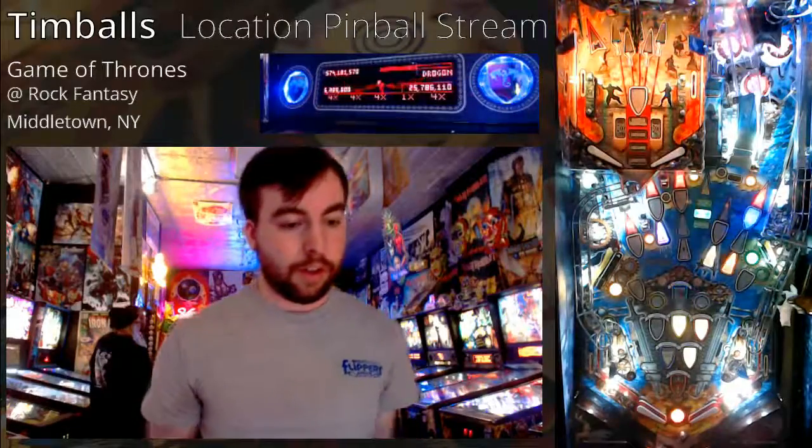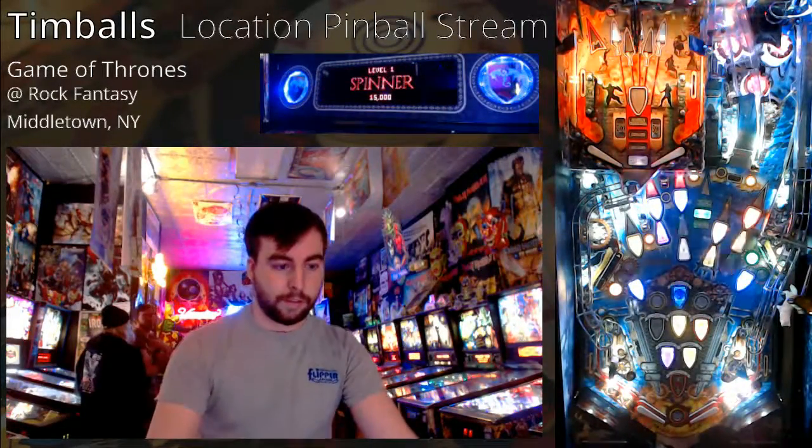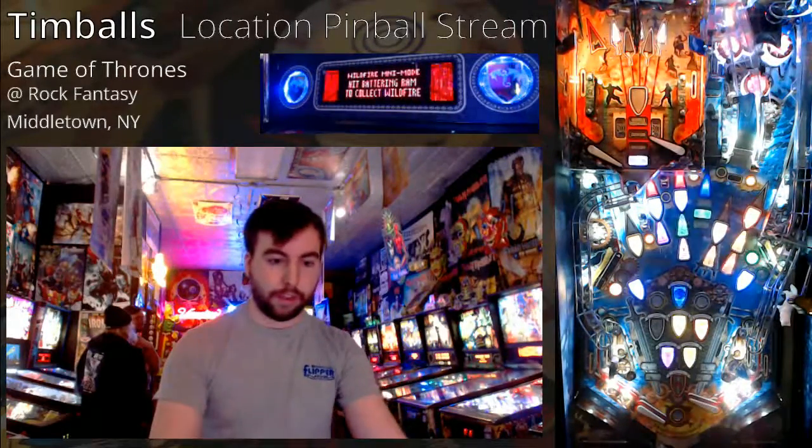All the stuff happening on the display I'm not really looking at — really all the action is just what colors are flashing, what colors are lit, and if I'm in a mode or lighting a mode. Because I'm draining, I now have the ability to light modes again. Since right now I only have Targaryen — the blue one — lit, I decide to light the purple one by shooting that left loop. Now purple and blue are lit together, and these are good ones to play together. I lock that ball in and shoot up the center ramp — another opportunity to play two modes together.